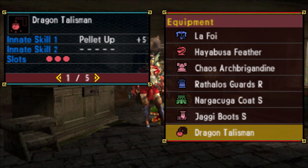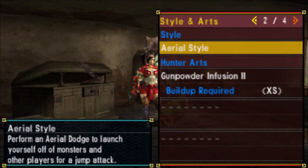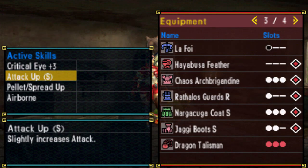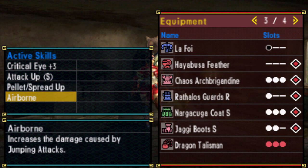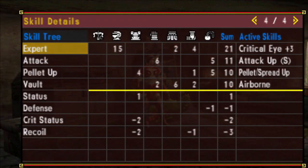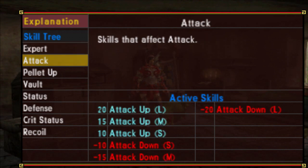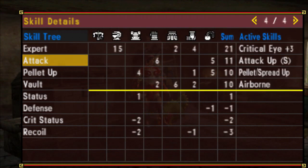So let's look at the skills. For this set we've got CritEye 3, Attack Up Small, Pellet Spread Up, and Airborne. We have 21 points to Expert, only needing 20 to activate into CritEye 3. CritEye 3 will raise the affinity — the critical hit chance — of your weapon by 30%, which meshes together lovely with the already high affinity on the weapon. We have 11 points to Attack which gives us Attack Up Small, increasing our attack by 10.